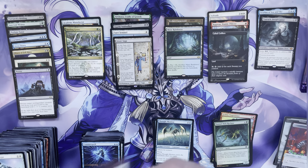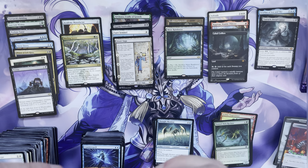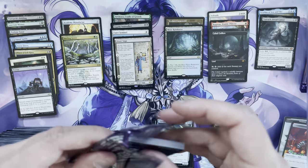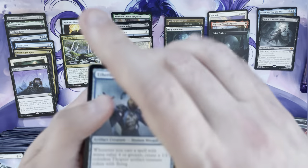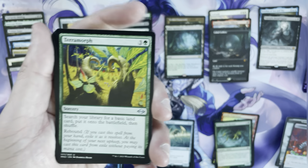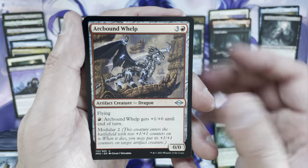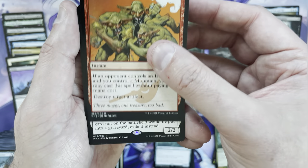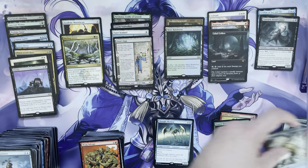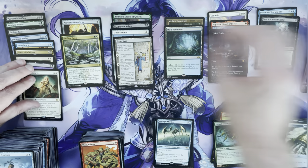Five more packs left. Terramorph, Ghost-Lit Drifter, Arcbound Flimp, Mog Salvage, Sanctifier — sure, we'll double up on our Sanctifiers.